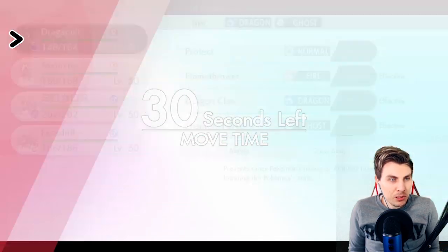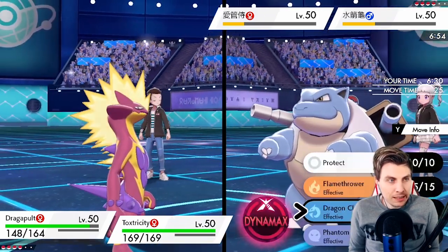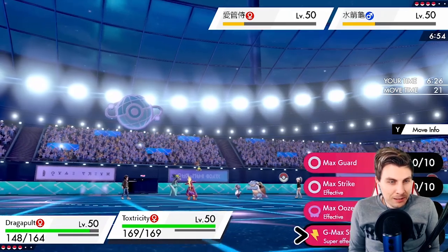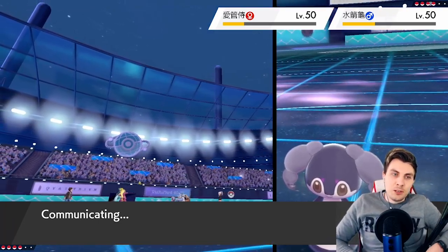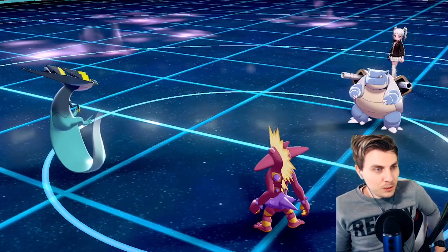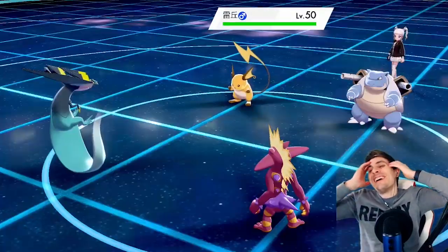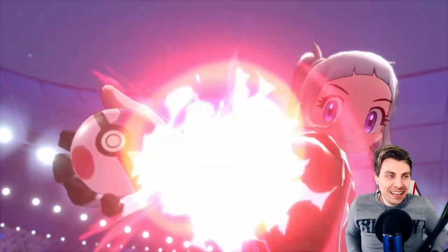Do we Phantom Force, or do we just Dragon Claw the Indeedy just to get rid of it? I think that might be a good idea. I'm going to go for it — I'm going to go for the Gigantamax. We're going to see the Indeedy switch out — it's going to be the Raichu. The Blastoise is going to want to Dynamax here.